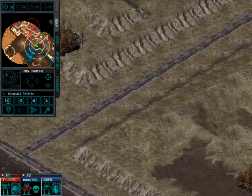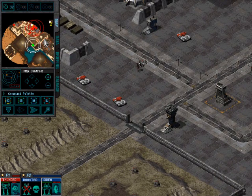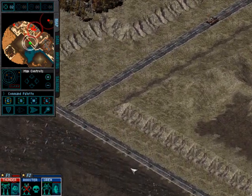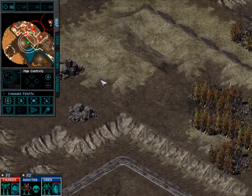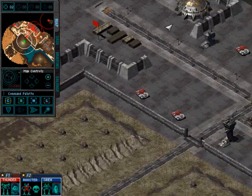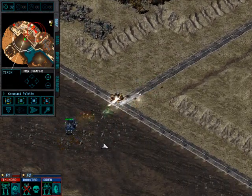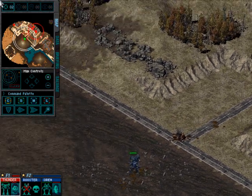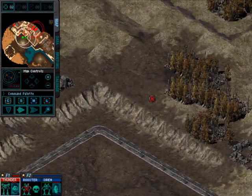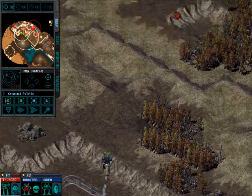We're going to pull our forces up towards the entrance of the second base and take out this Manticore cruising around in front. What we're going to do is take Thunder and his jump jets, come around this side of the base, sneak in and grab the heavy turret control and let the turrets take care of most of the base. Then we'll pull Siren in through the front door and use some of her missiles to help defend those turrets, because the Shadowcats have a longer range and can pretty much pick them off at will.